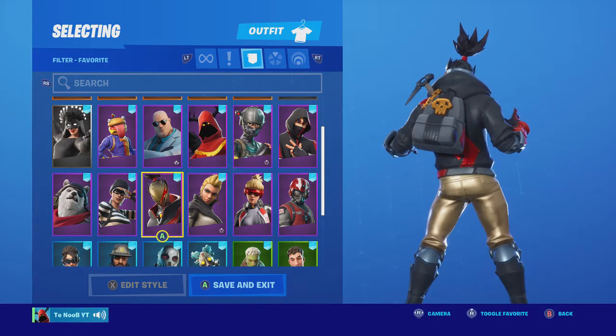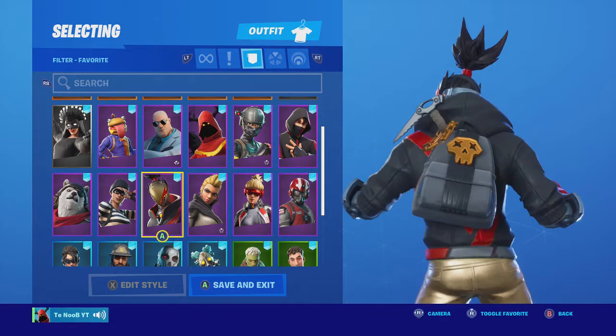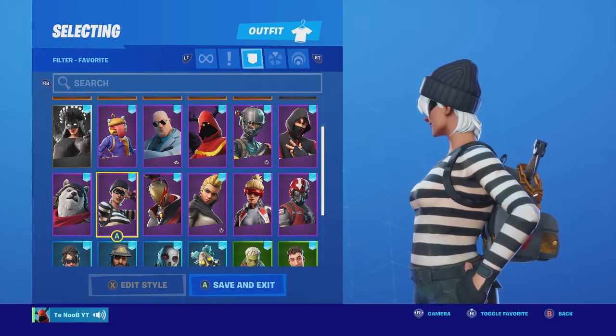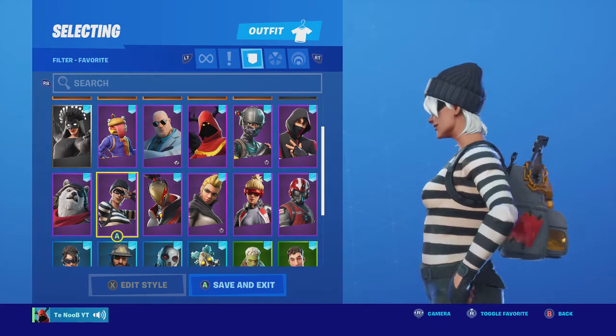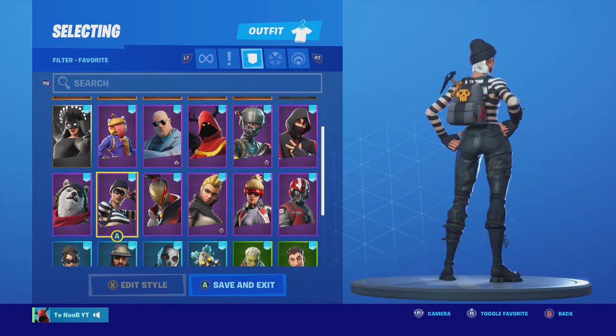The gold is a little more gold than his pants, and then the red looks good. The black looks pretty decent. Rapscallion: it just matches in theme, that's literally it, that's why I picked it. She's a burglar, so I'm happy.